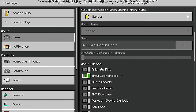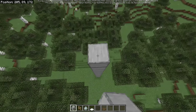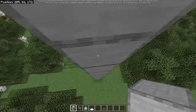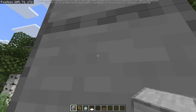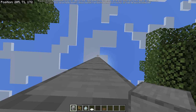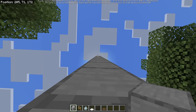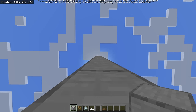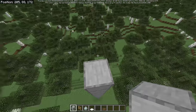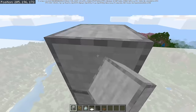On Bedrock Edition, our simulation distance is set to four chunks, which is the standard most players use. At four chunks we need to get at least 44 blocks up in the air, although in case we scale this up we might want to go the full 128 blocks. So let's go to around Y 210 — that puts us well above the ground.